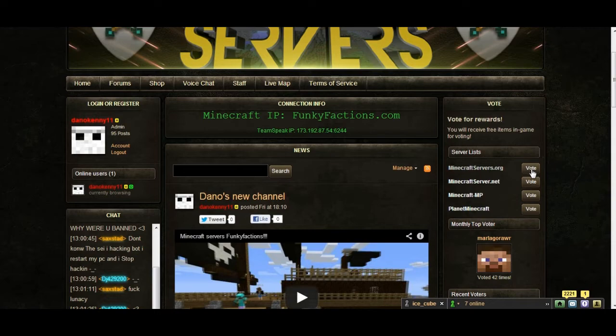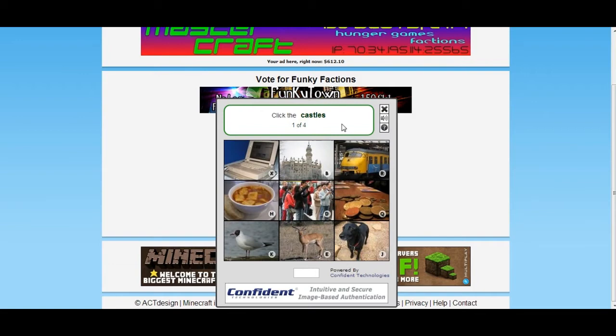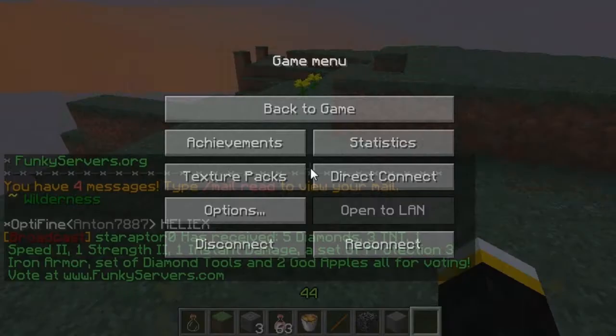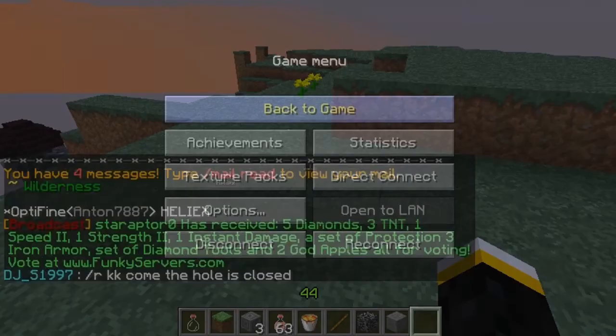Alright, let's go. Now this is how you vote — it'll give you a bunch of images and you have to click which is which, like a castle, bird, dog, and person. You just put your name in here, and now I'm gonna go on the server and show you.